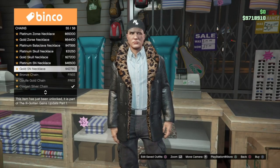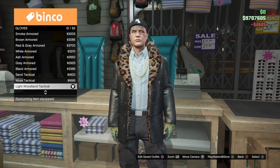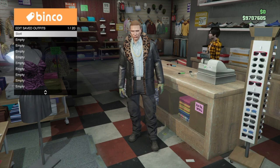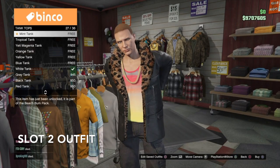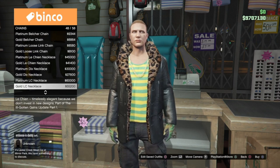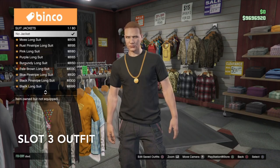Then go into chains and put on the gold curb chain, then go into gloves and put on the light woodland tactical gloves. Now remove any accessories your character may be wearing - I'm going to remove this guy's hat. Now go ahead and save this as slot one. For the second male component outfit, go into tank tops and put on the yellow striped tank, then go into chains and put on the bronze coin pendant, and save this as slot two.